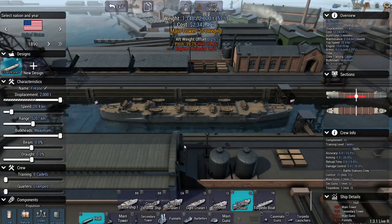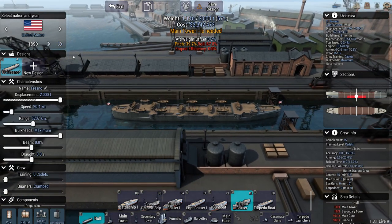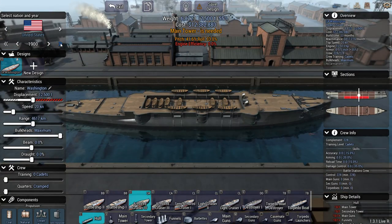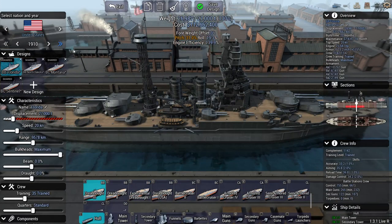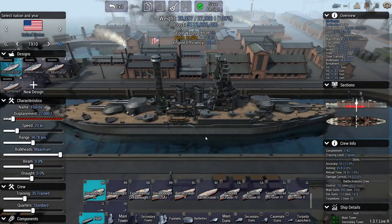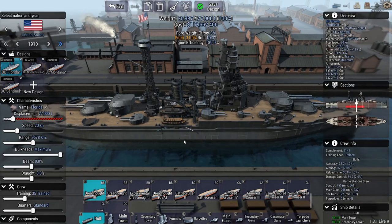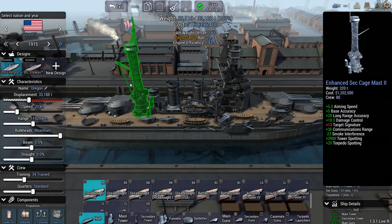I will be designing ships for the enemy nations using shared designs, so the next campaign will have shared designs enabled for the AI, so that the campaign is not just me sinking endless waves of completely useless trash ships.